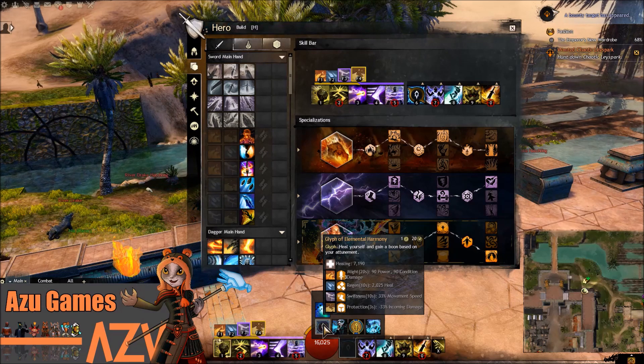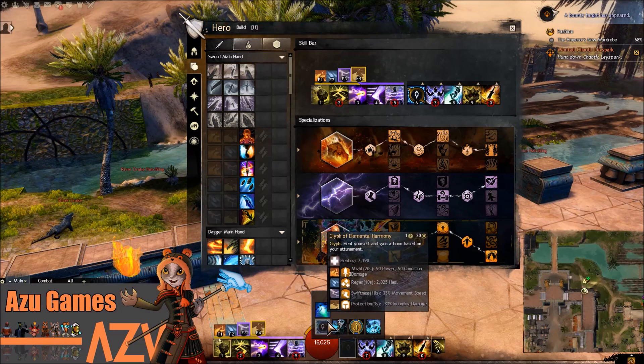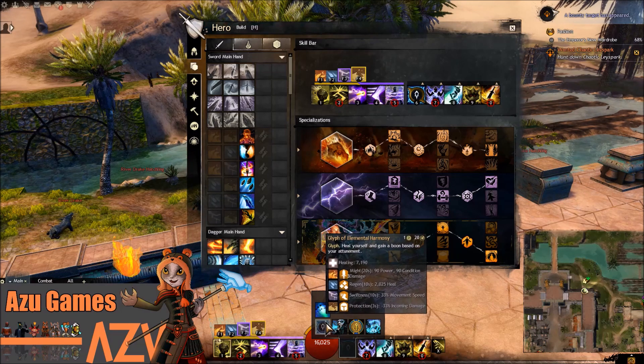That's really nice because if you're in Fire you can get that extra Might, if you're in Water you can get that extra regen, if you're in Air you can get that extra swiftness, and if you're in Earth you can get that extra protection. I like it because it's quite versatile and gives you that large healing just to yourself.